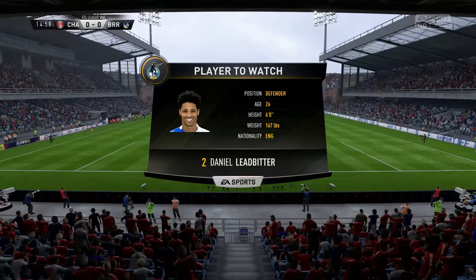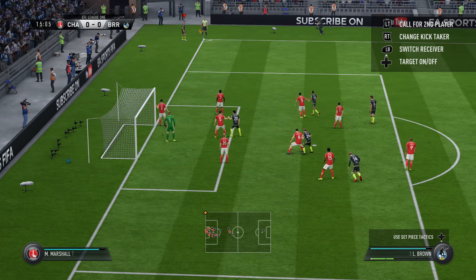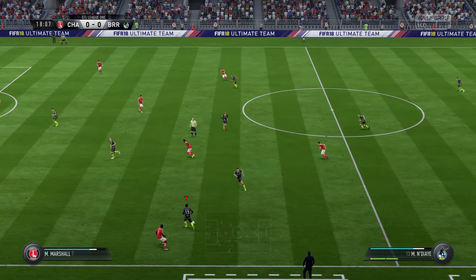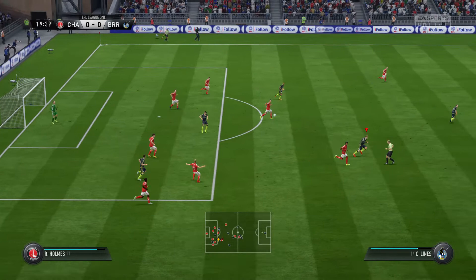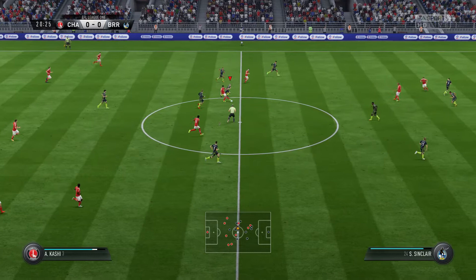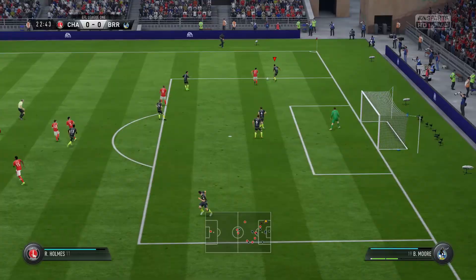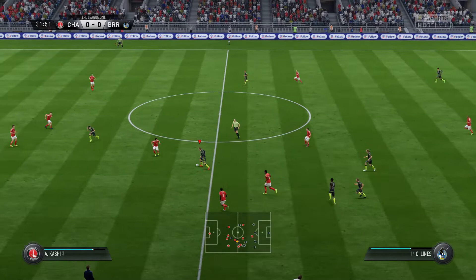The one problem with this corner is there's not a lot of real target men in the box. That's a really good corner — quality from Hendaire. Finds Brown. Just needed a bit more power on that. Quality from Endoya again. Lions on the ball — I'm going to bang it from there. Dreadful. Right, so that is half-time.